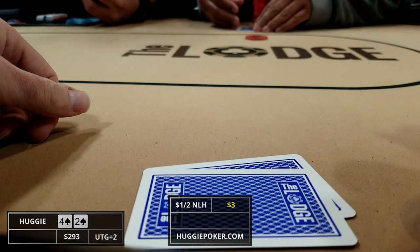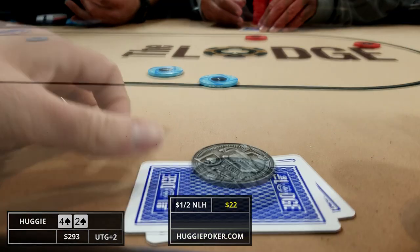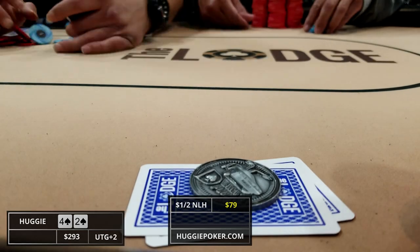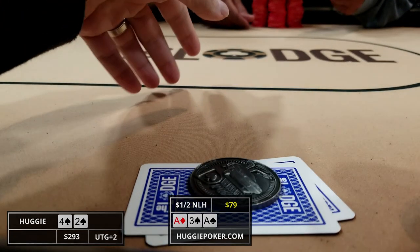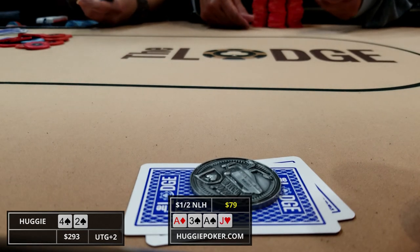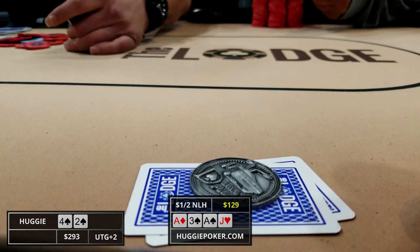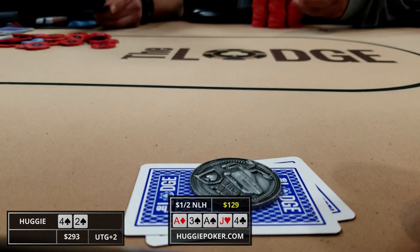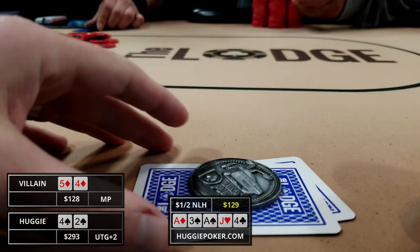The very next hand we pick up four-two suited in spades in the plus-two position. The first player limps in so I follow suit. The player behind me raises to 15, three players call, and I close the action and join along. We flop a straight flush draw when it comes ace-three-ace with two spades. The action checks around so we get a free turn — the jack of hearts. We check to the player on our left who bets one-third pot for 25. When everyone else folds I call to see if we can improve. The river brings the fourth club, picking up a pair, but our opponent flips over five-four suited for the same hand and we chop with the same guy as last hand.